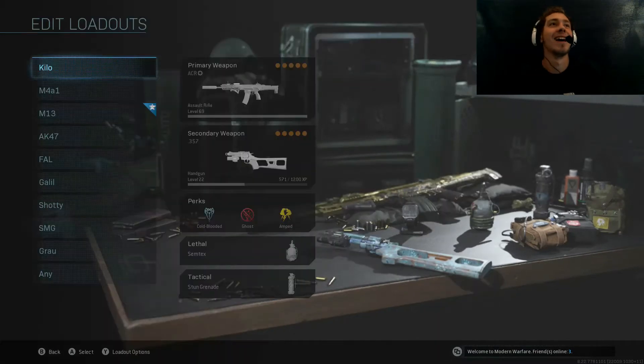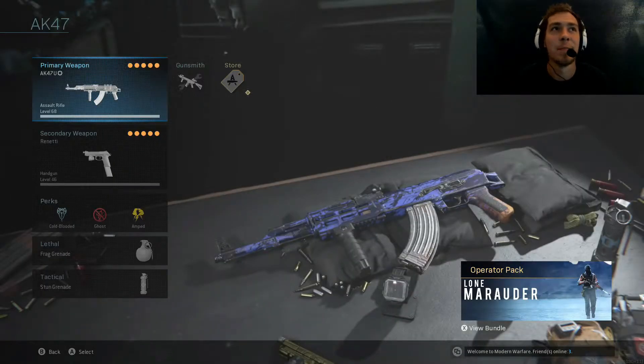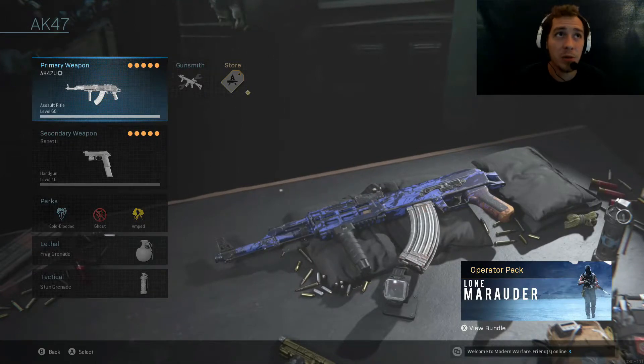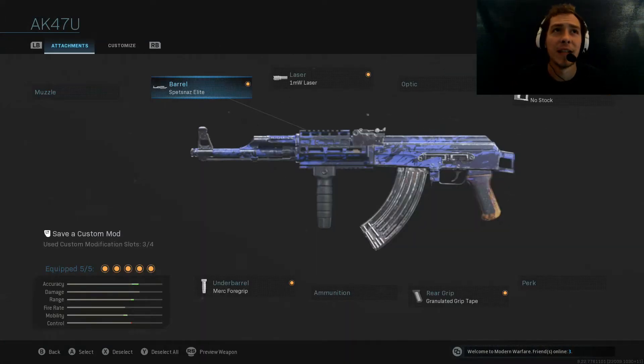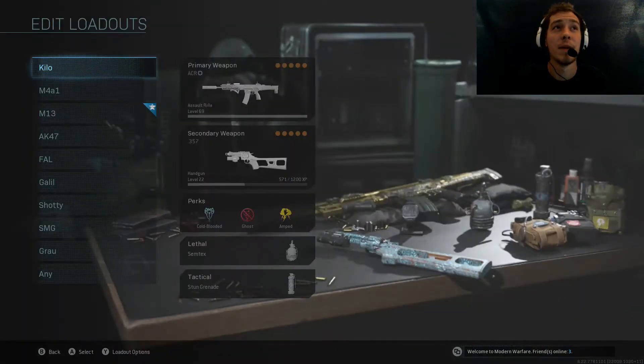Alright, you guessed it right, good job. AK-47. Now, this is just a class setup I called the AK-47U. Basically, I'm just rocking the Spetsnaz Elite Barrel, the 1mW Laser, No Stock, Granulated Grip Tape, and the Merc 4 Grip. And I'm pretty much just going to run around on Shipment with it.